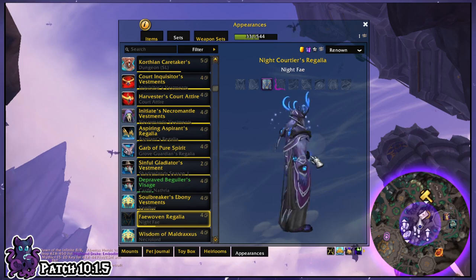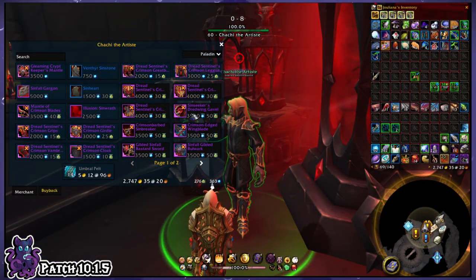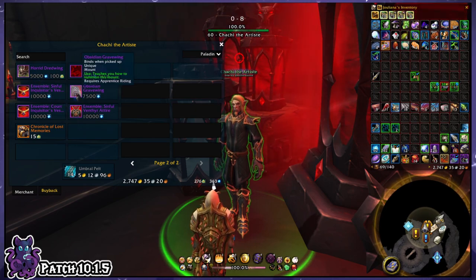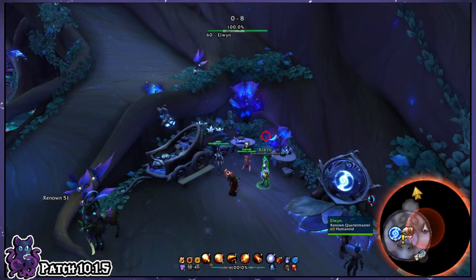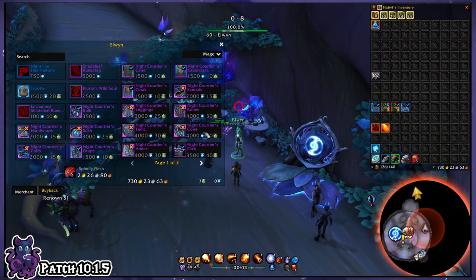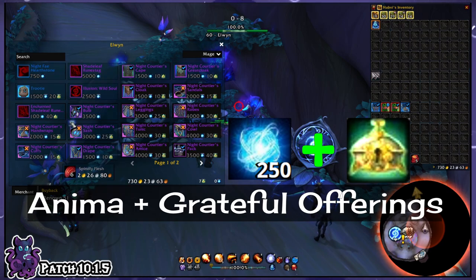Transmog, mounts, pets, and much more come in a variety of epic styles. The main thing you'll notice once you begin collecting is that a large portion of these are connected to the Four Covenants — the main hub-like feature of the expansion. As you look at each piece to buy from these vendors, most of them require two currencies: Anima and Grateful Offerings. We've already gone over how to get Anima, so why don't we explore where Grateful Offerings come from?